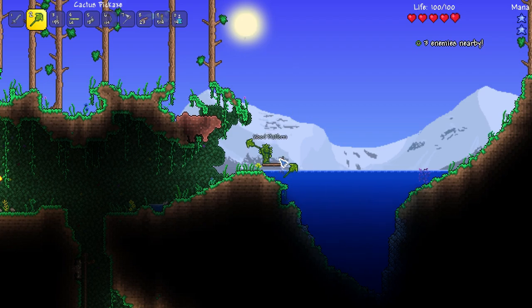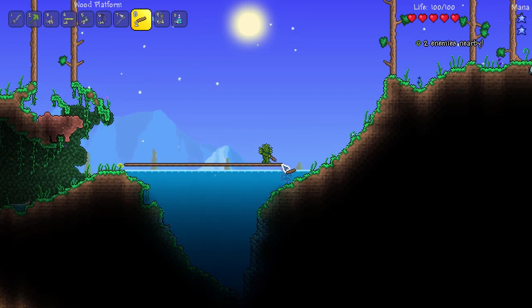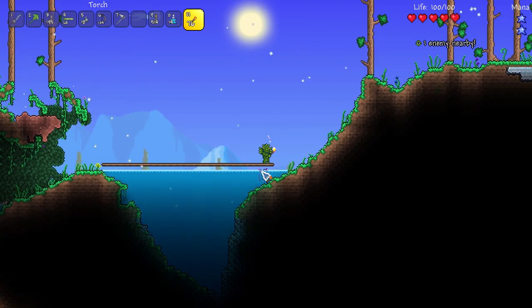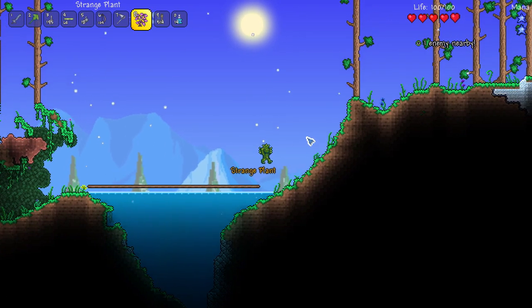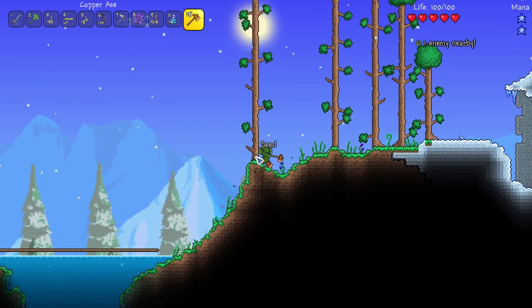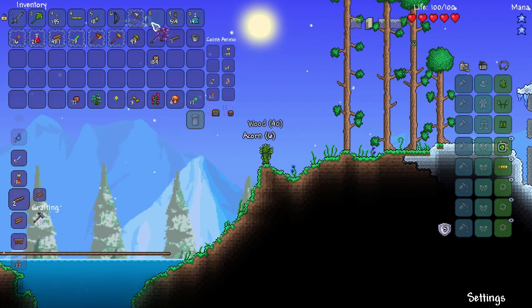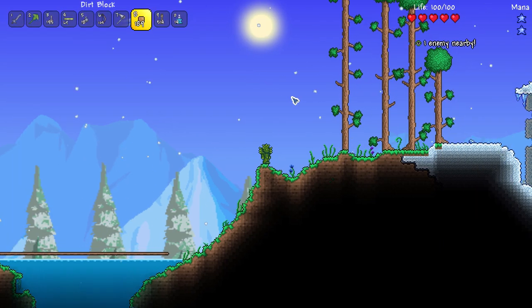I hate it when that happens. Man, I've gotten so many strange plants — look at that. I got it! Everything's good in the world — I did indeed get that strange plant, which is what I really wanted. So I need to get some snow because I want to grow boreal wood. It is awesome and it looks really good.